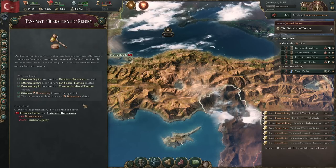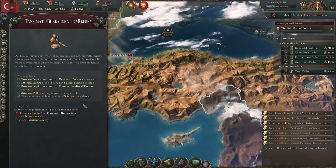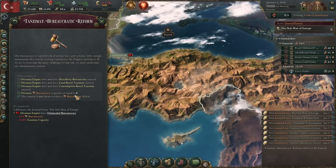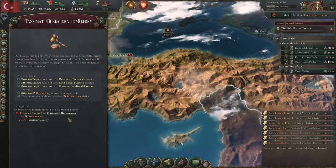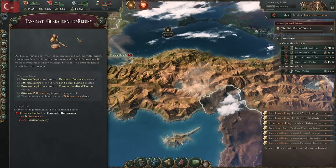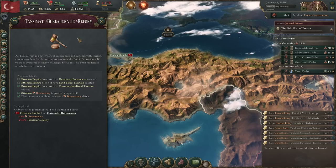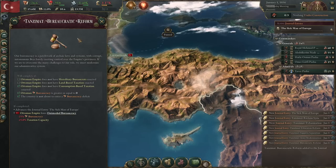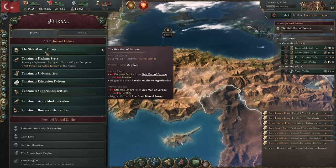The first one is bureaucratic reform — you have to change two laws: hereditary bureaucrats and land-based taxation, which is both good because we want to change those anyway. The problem is your bureaucracy has to be greater than or equal to zero, and this will very quickly fall, especially as we change laws. If we do advance it, we restore bureaucracy and taxation capacity. This one might be the hardest and most dependent on luck of the four we're going to pursue, because it requires you to pass laws — every time you go through a law-passing cycle, there's a chance it passes, doesn't, or stalls.